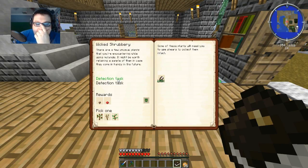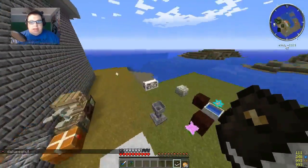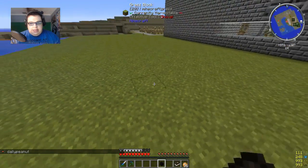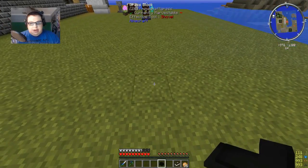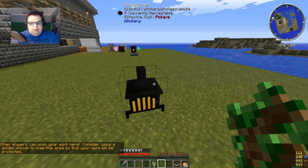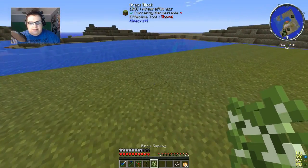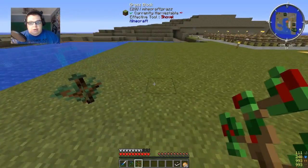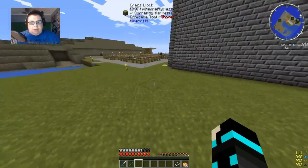Mutandis - okay so I can use Mutandis to get this. So for now let's just go plant all this stuff. Let's get away from this area a little bit - put this right here, and then let's just plant stuff over here. Put that there, put that there, put this there. Now let's go grow all this.